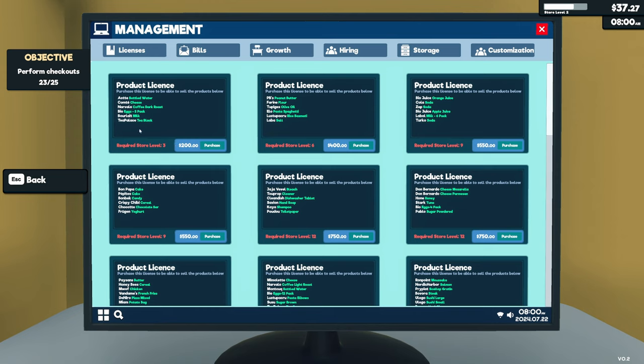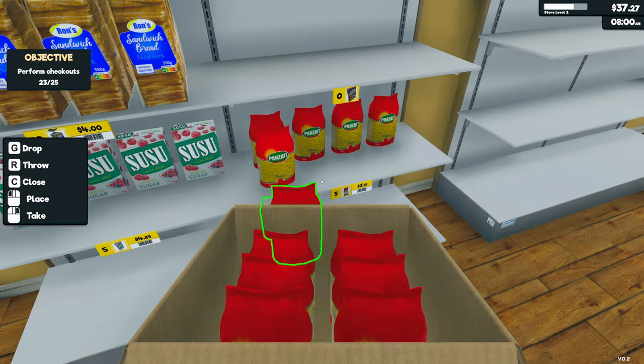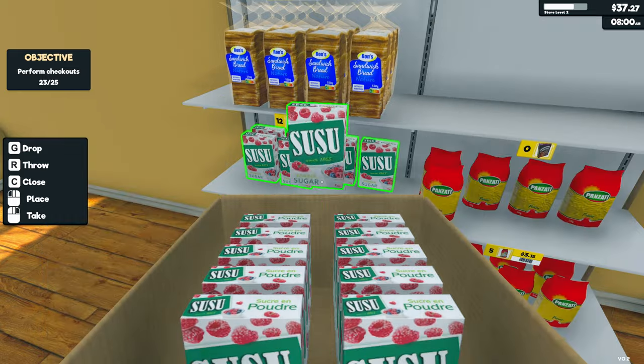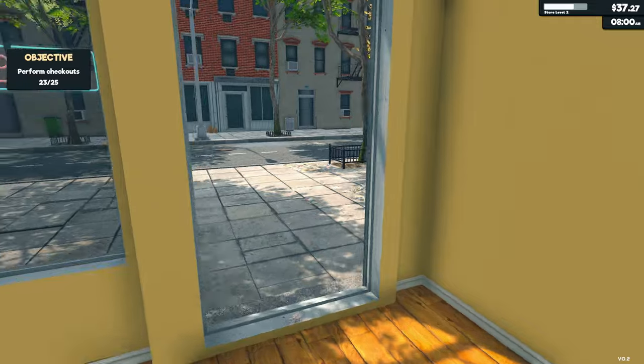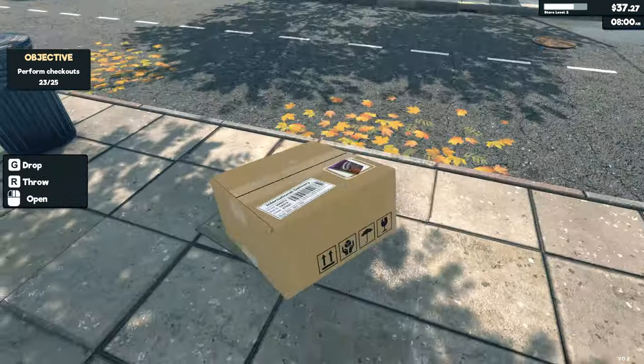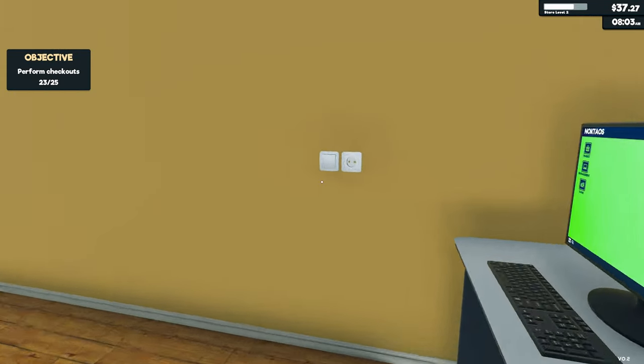Milk and dairy are probably locked behind a product license upgrade rather than just refrigeration. There's also cheese, coffee, and eggs — interestingly, eggs in the UK don't need to be refrigerated but in America they do. Let's get stock onto the shelves — pasta on the shelf, cereal restocked. Full shelf of cereal! 8am, ready to open.